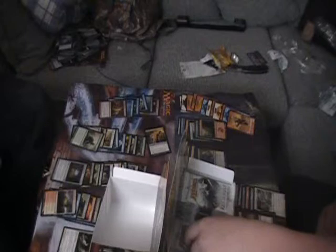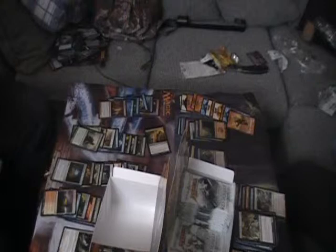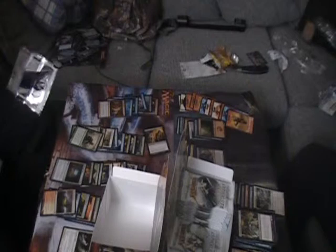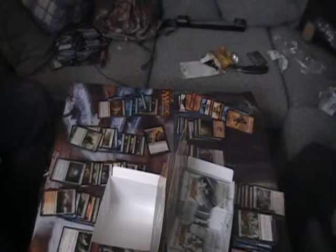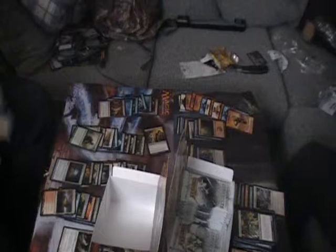I'm feeling a Snapcaster... not a Snapcaster, no, I didn't mean that baby! I meant Geist of Saint Traft, okay. Falkenrath Noble, Cellar Door, Make a Wish, Endless Ranks of the Dead - oh I thought you said Army of the Damned! Are you down? Don't hurt Infinite Reflection - that card will be worth something one of these days. Foil land is cool - I love foil land, it's very cool.